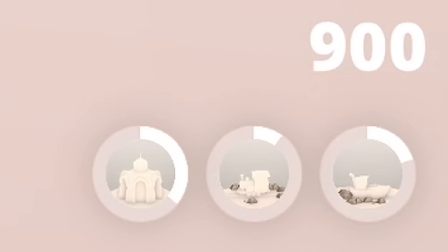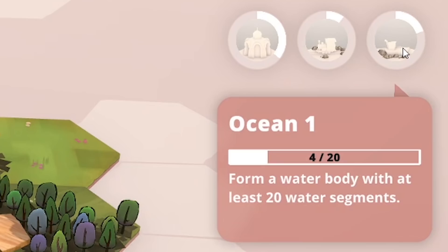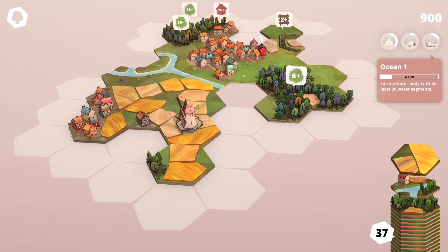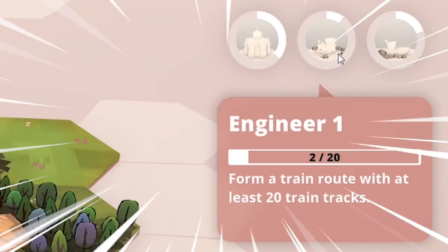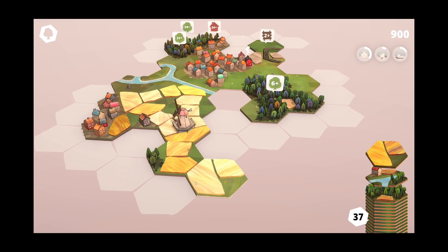In the top right we've got a total score, and underneath we've got three sort of achievements. The first one, Champion, is to get 2500 points — I think we should be able to do that. The last one is the Ocean challenge: form a water body with at least 20 water segments. And the middle one, Engineer, requires a railway that's 20 pieces long. This is the most chilled-out little strategy game ever — no time limit. I absolutely love stuff like that.